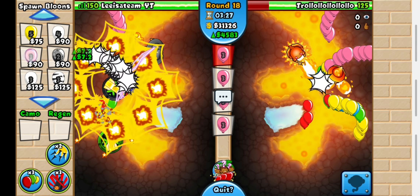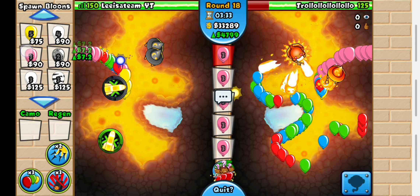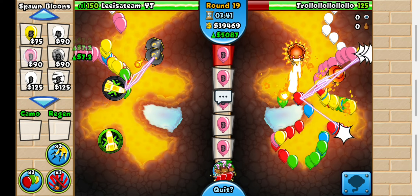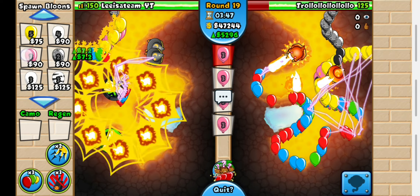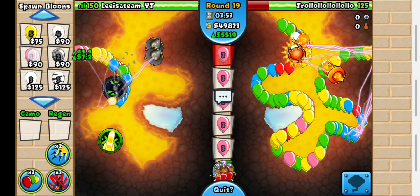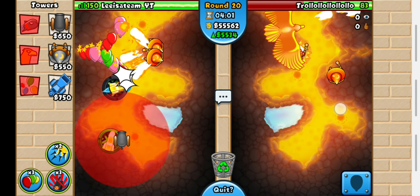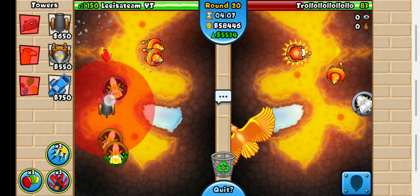If he has Chipper Stall plus Bloon Impact, that should destroy almost all the Bloons. If he all outs me, I'll probably use Morb Assassins until it's just BFBs left, then use Chipper Stall. If he uses Deactivated Abilities on me, I could wait for them to run out. Actually, I'm just going to stop ecoing and rush him on round 22 — it seems like a promising round. I don't think round 20 would work, but round 22 probably will.